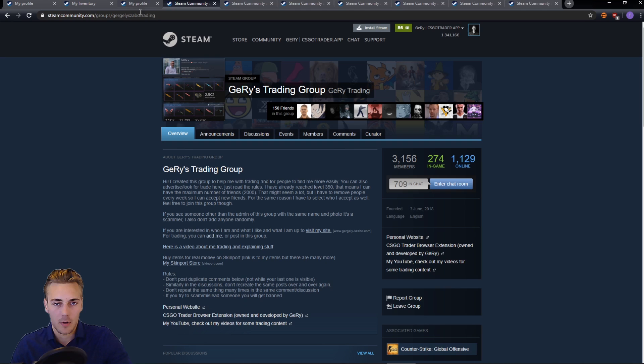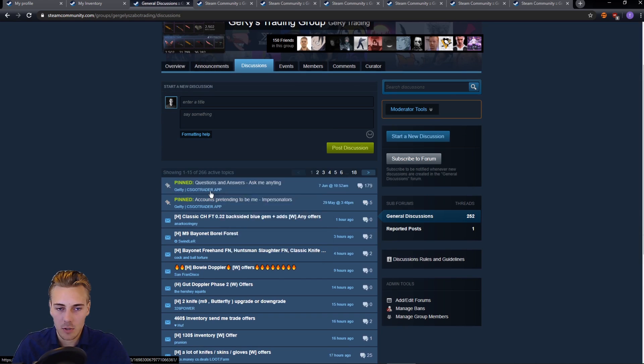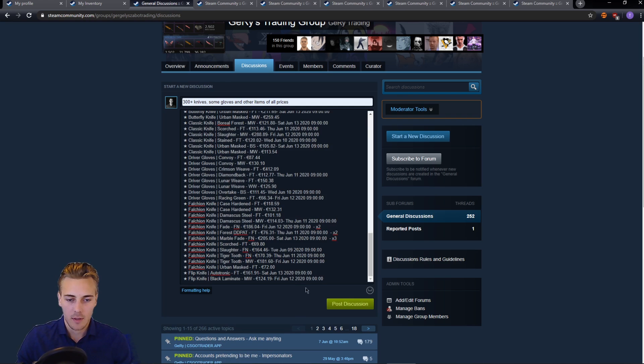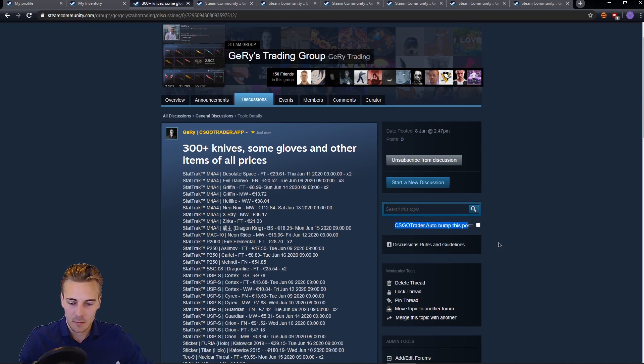The other place where you can post your trades is trading groups. There are dozens of trading groups — I'm going to show you a couple, starting with mine. It's going to look the same on each and every one of these groups. You go to Discussions, start a new discussion, similar to the one in the trading forum. What's different here is you are going to see CSGOTrader auto-bump this post. This is a feature of my extension, CSGOTrader, available at CSGOTrader.app. If you check this checkbox and leave the page open, it's going to refresh the page every 30 minutes.